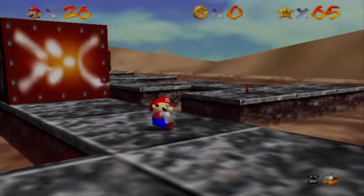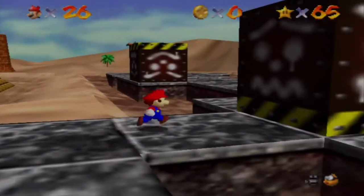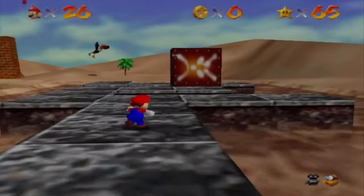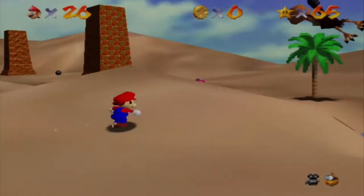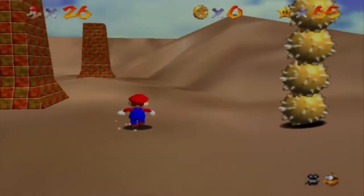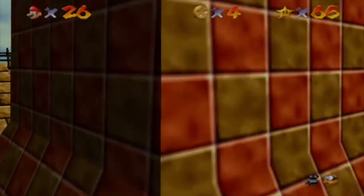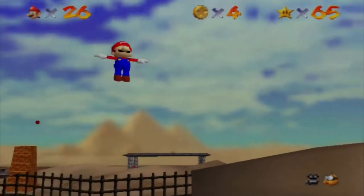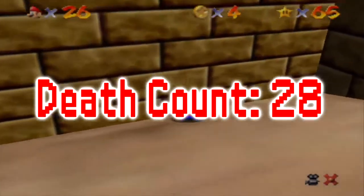Uh-oh. No, no, no. Okay, I must fall off. I think I make it. Nice. So now that we're over here, we can go inside the Pyramid. Uh-oh — no, no, no, no. Are you kidding me? That sucks.